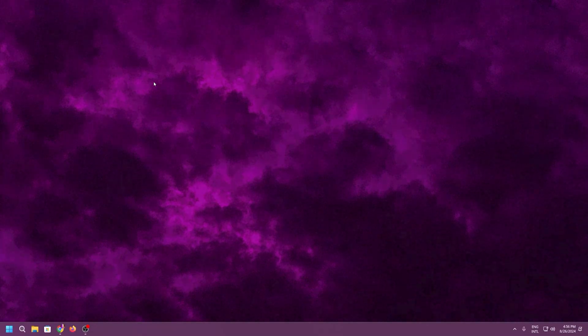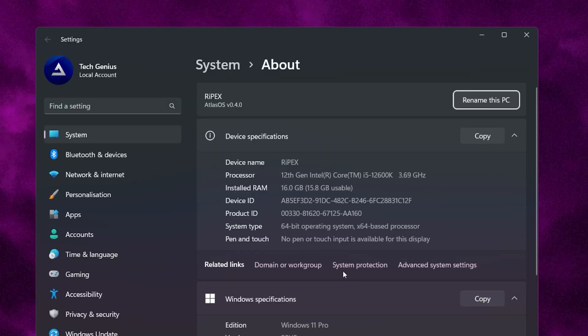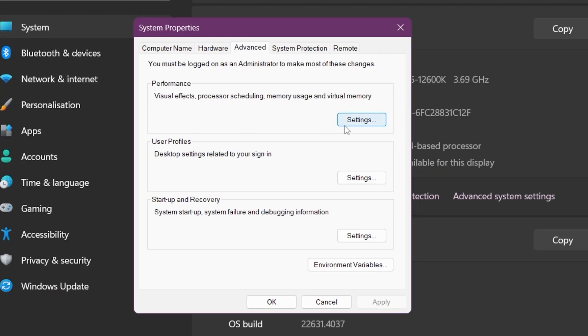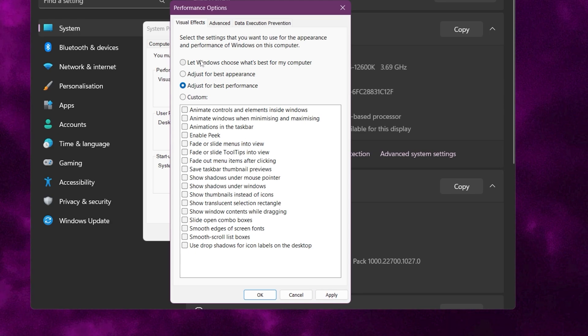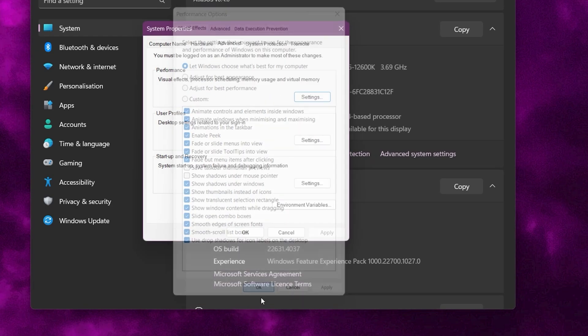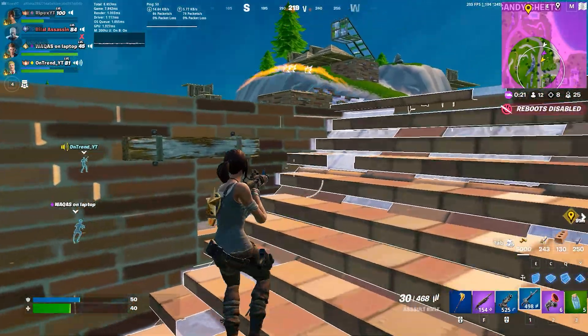Now in the next step, we are going to optimize our Windows Visual settings. Go to your Windows Start icon, right-click, and open up System Settings. Once you are here, go to Related Links and open up Advanced System Settings. In the popup, go to the Performance tab and open Settings. Set it to Custom or go for Adjust for Best Performance. As a creator, my preference is Adjust for Best Appearance or let Windows choose. But if you want the best performance out of your PC, I suggest setting it to Adjust for Best Performance. Click Apply. Now hit Apply to save the settings, click OK, and close out of System Properties. Restart your PC once so all settings take effect. After that, launch any game and enjoy the best performance out of your PC.